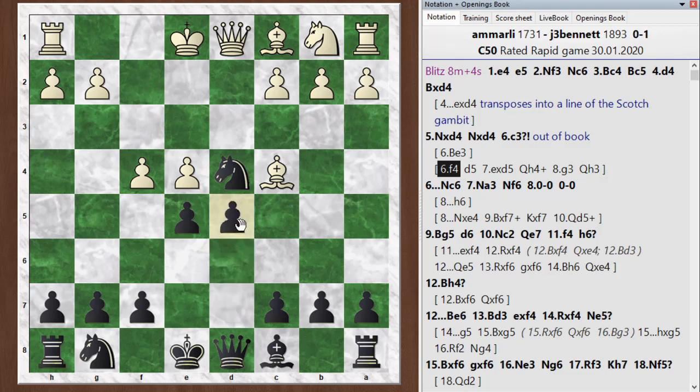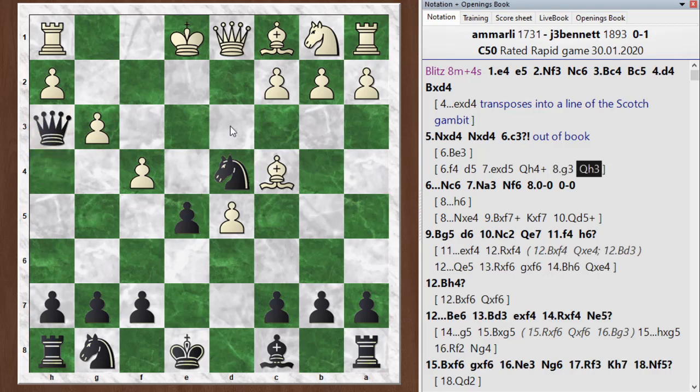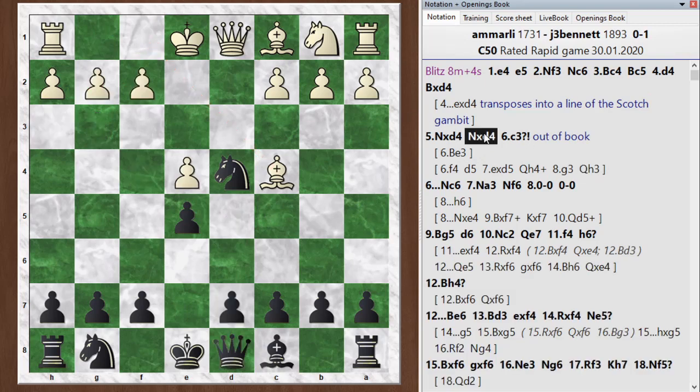It turns out the move here is d5, and now he can't take the e-pawn because his bishop is hanging. So the best move here is exd5, and then the queen comes out with check. Typical kind of play in these e4/e5 gambit lines. You can play g3 here to kick the queen; the queen can go to h3, and the bishop can retreat to f1 to chase the queen away. But it seems like black has an advantage in that position. He played c3 and we're just out of the book, so we'll stay on this screen from now on. I just dropped the knight back and the chess engine likes black.